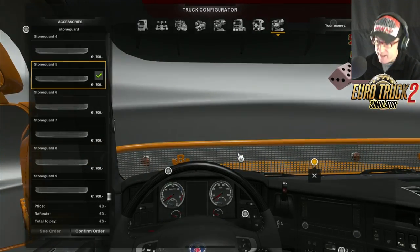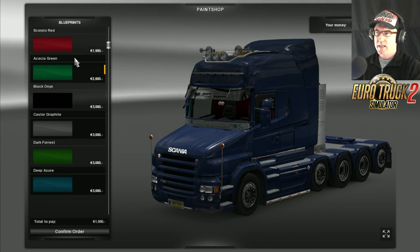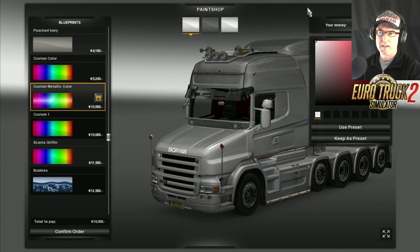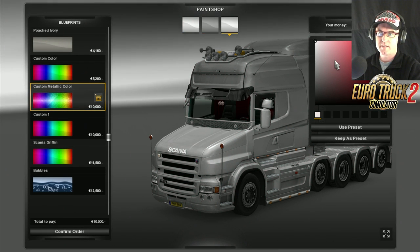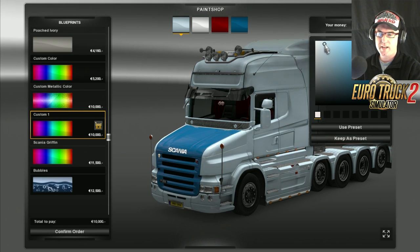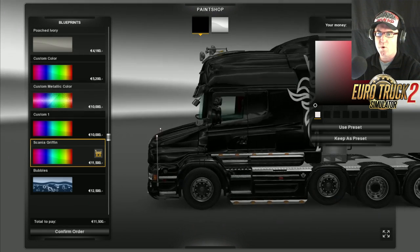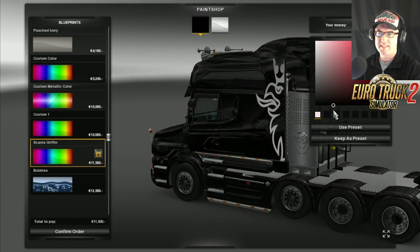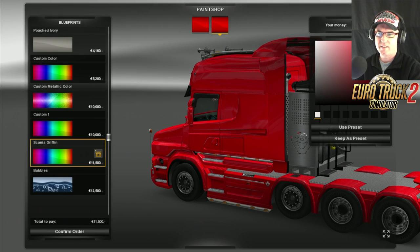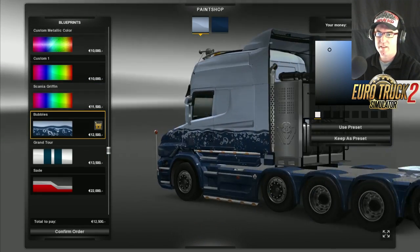So let's jump out of there and go to the paint shop. It's just the standard paint - you can go custom colour, custom metallic. The metallic works. Then we've got the Scania Griffin - oh, see now this is going to get a lot of hearts racing. Look at that - you can also change the colour of the Griffin. Now, what have we got? Bubbles done properly - very good. You don't see that often where it's done properly. You get the Grand Tour, the Sade, Sunrise, the Duelist, the Blade, Tribal - look, all of them are working properly. That is awesome.